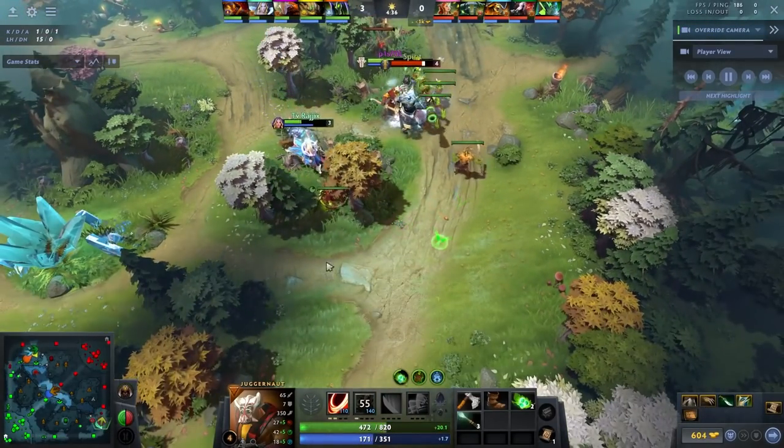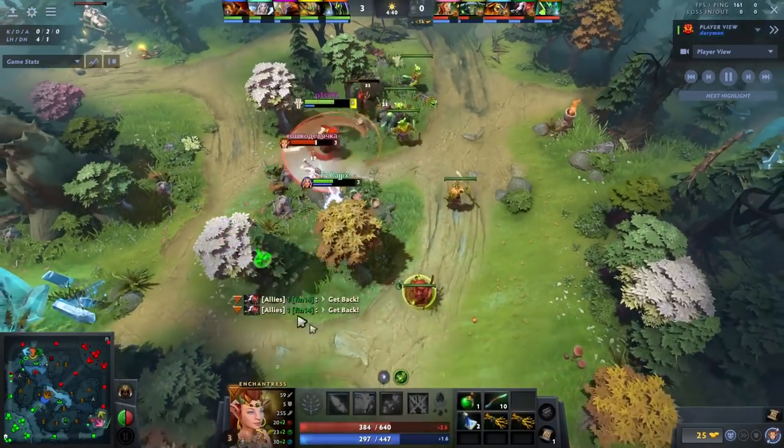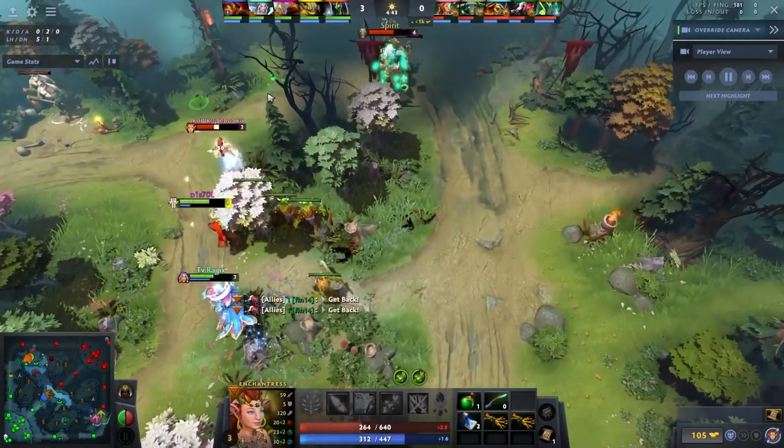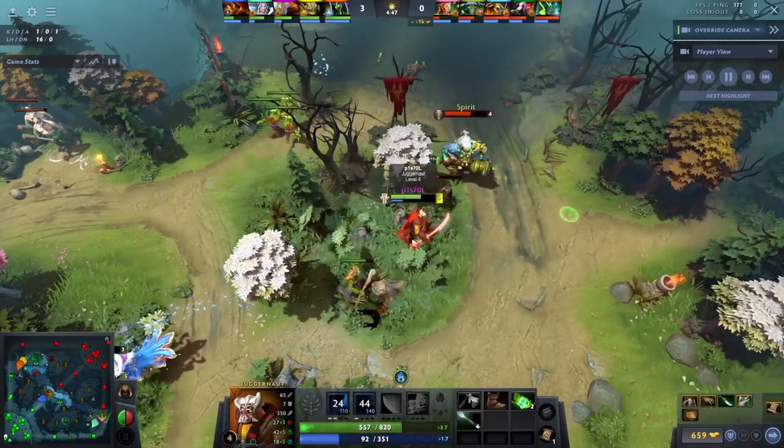I have both my spells up. I'm using the Healing Ward and I use my Q all the time without stopping. He gets baited to kill the ward again and almost dies for it. They're both constantly using regeneration and they can't really sustain this lane.